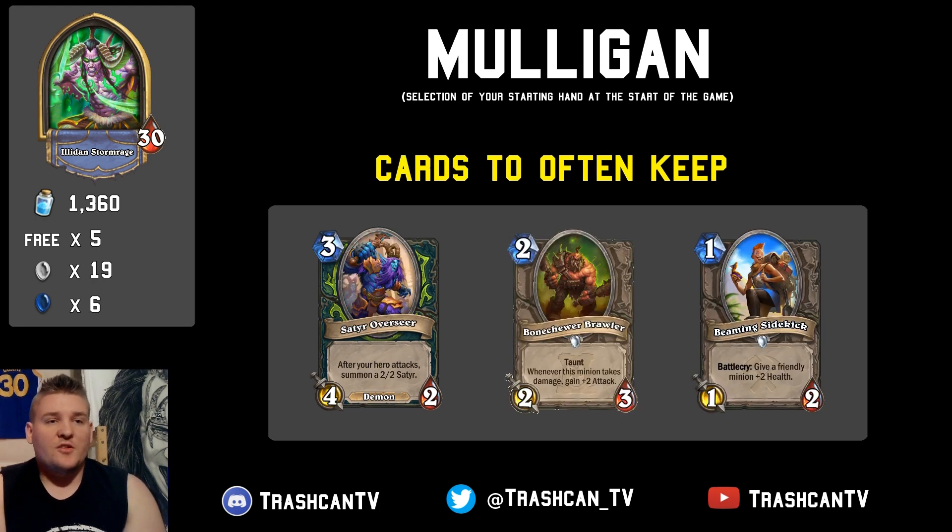A couple of cards you usually want to keep: the Satyr Overseer is very strong on a tempo curve, especially if you already have the Umberwing. Going from the two-turn Umberwing into the Satyr Overseer is a phenomenal tempo play. Next, the Boneshore Brawler is a solid minion that synergizes well with the Guardian Orc Merchant and serves you well in matchups against heroes that deal 1 damage at a time — like the Demon Hunter mirror — due to its Taunt. The Beaming Sidekick you generally only want to keep if you already have another 1-drop, because you don't want to drop it without its Battlecry effect on turn one.